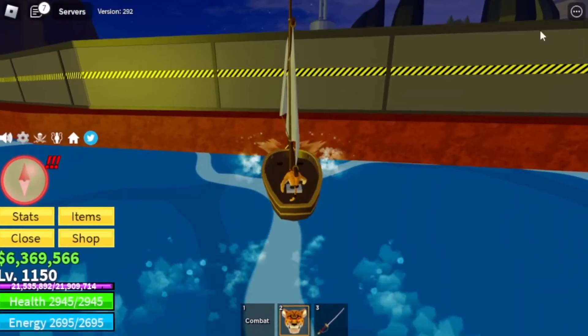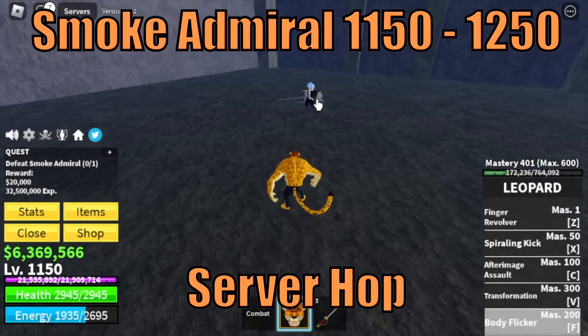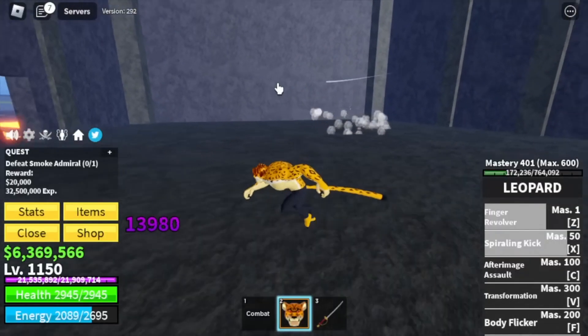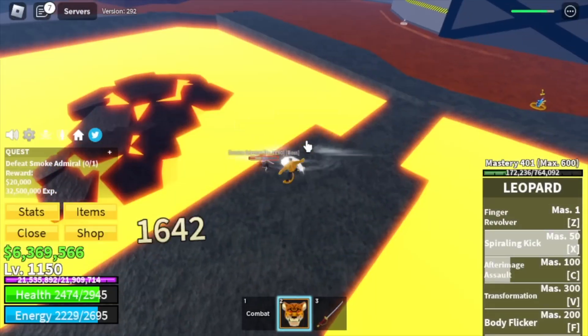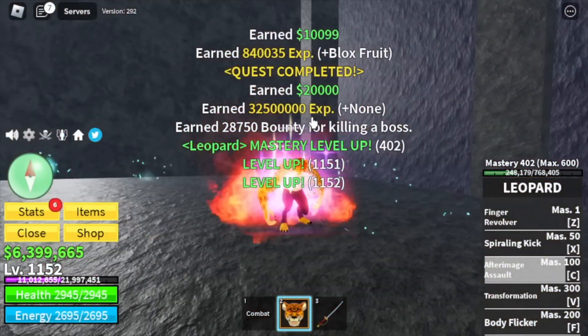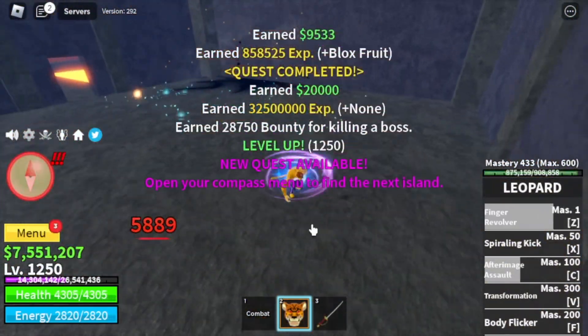Next island is the Hot and Cold. Our only target here is the boss, Smoke Admiral. Check this out — the Z skill does almost 140 damage. One X skill, another X skill even outside, one C skill, one X skill, and C skill — and that's it. Very easy. Target here is 1250.